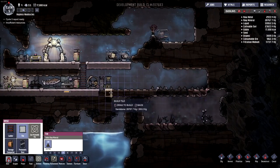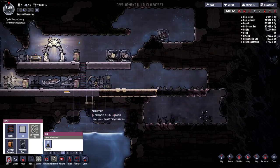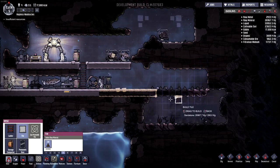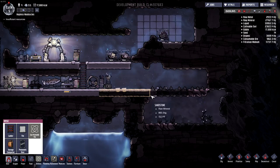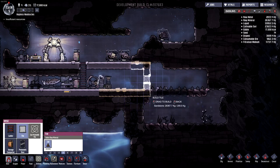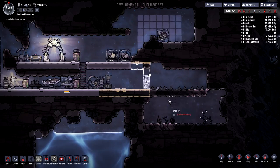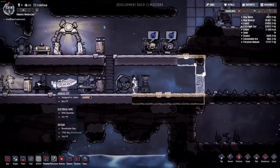Looks like we're finishing up cycle five. I have not opened up into a vacuum just yet. I might make a pneumatic door first just to see what happens. That might be bad right there — I don't think that door is actually going to do anything. I wonder what happens when I open up into a vacuum; I'm guessing everything's going to flow in there. We're just going to have to find out.